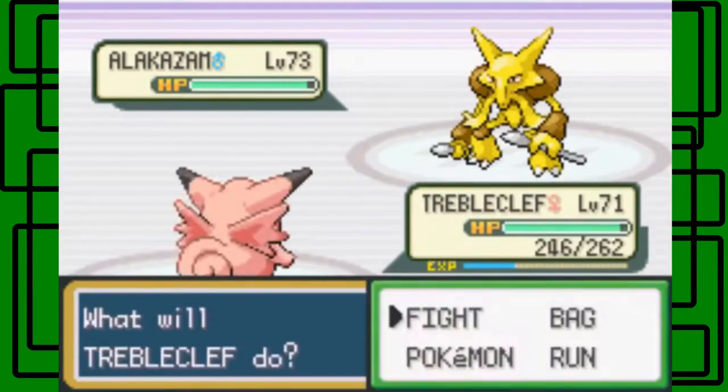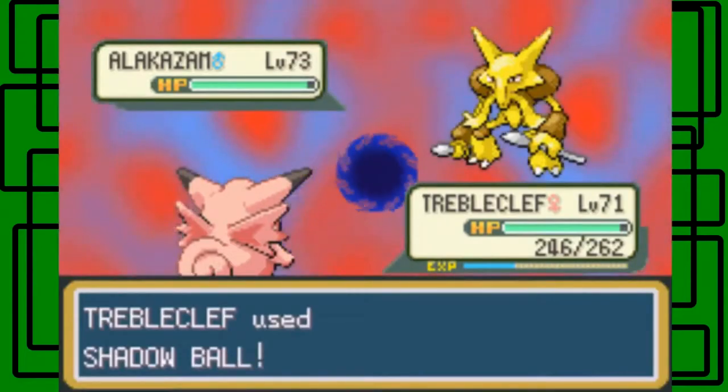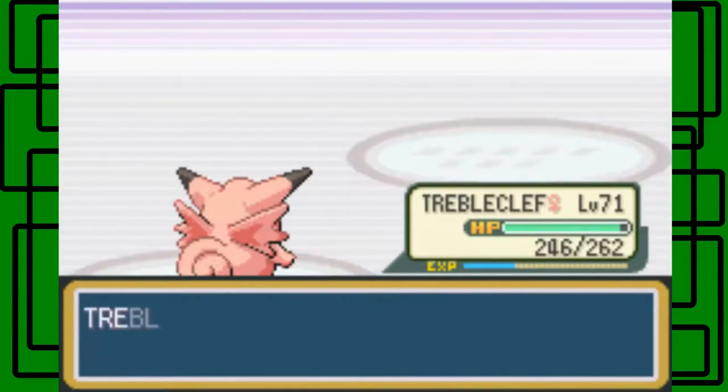Buffed by the sandstorm. Let's go for Shadow Ball — Gengar is faster than this Alakazam, which is pretty cool since Alakazam is two levels higher. Oh, critical hit — awesome, nice. There we go.